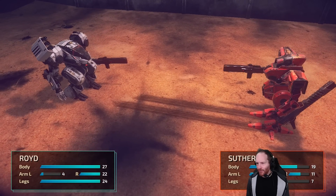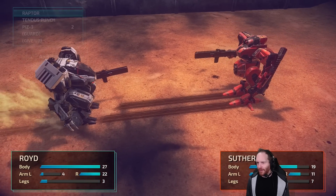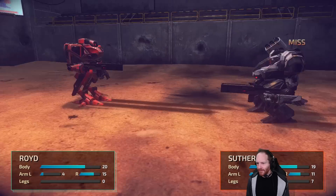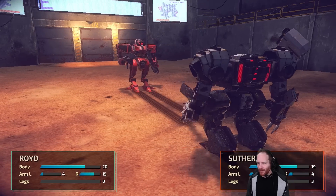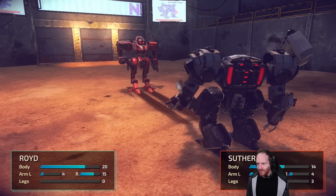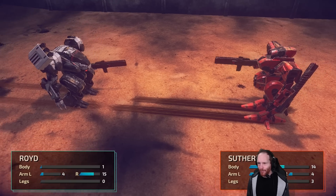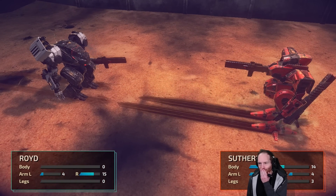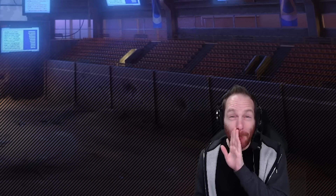He punched me in the Tendus! I missed with the Piz — man, Sutherland is kicking my ass. I'm going for the Raptor again — he missed. I'll try a Piz 3 again. I've lost. Listen to how disappointed everyone is — what they don't know is I threw it and made a million space bucks.